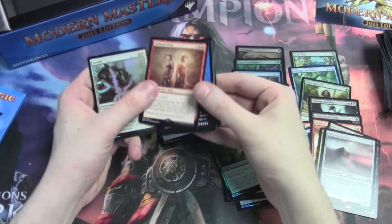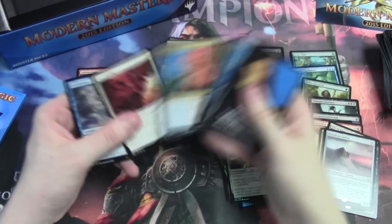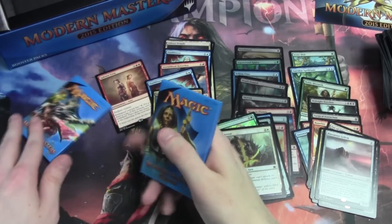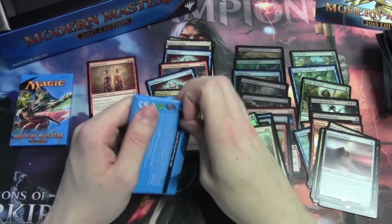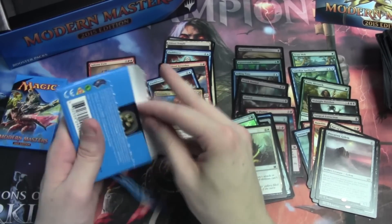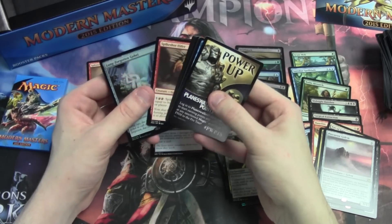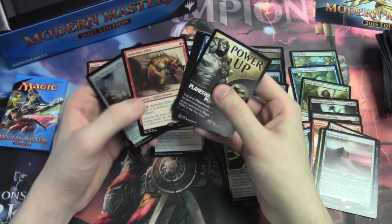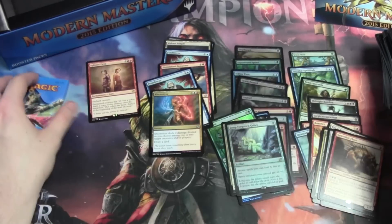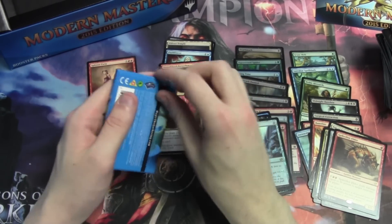Foil Arrest and Splinter Twin — alright, there we go. Another $20 card. They really didn't mess around with some of the cards they put in here. Electrolyze is an uncommon again. We have our packs hiding off camera here — they're just slowly drifting away. They're shy. Long Forgotten Gohei and Spikeshot Elder. Mortarpod's cool — I don't think it's noteworthy enough to pull out, doesn't really make that huge an impact in Modern. It was a cool card in Standard, if you guys remember that card.